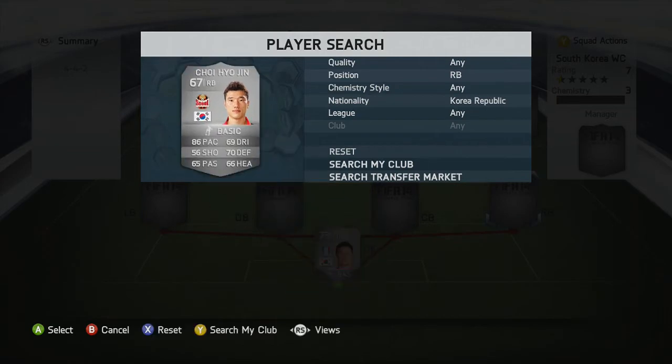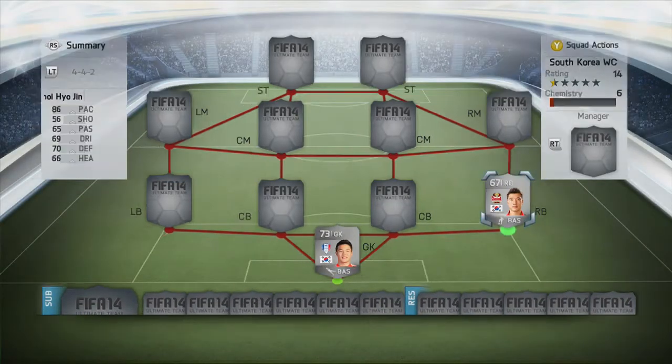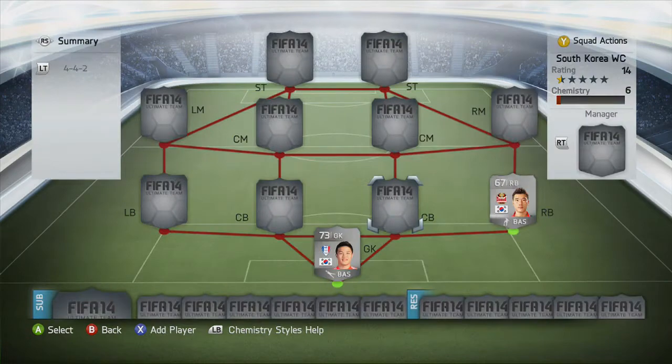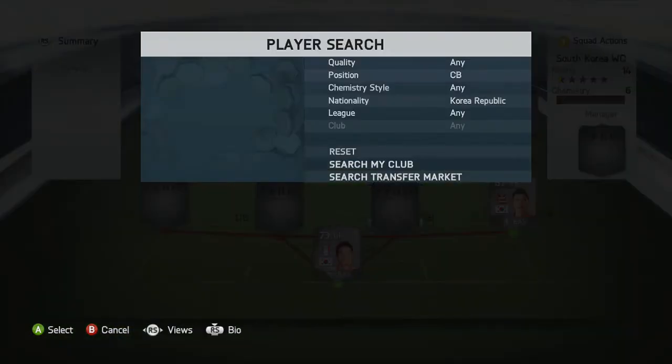Moving on to the right back, we've got a player called Choi Oh Hin who plays for Xiao in the Korean league. He's got 86 pace and that's the main standout stat - he's also got high attacking and high defending so he doesn't get too far up the field, which is fairly nice. He's got fairly solid stats in defensive dribbling and stuff like that; shooting you don't really care about so that doesn't matter.